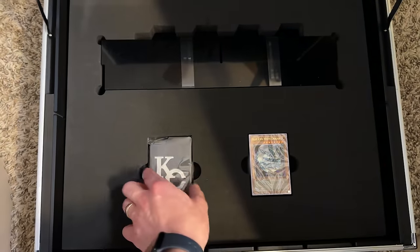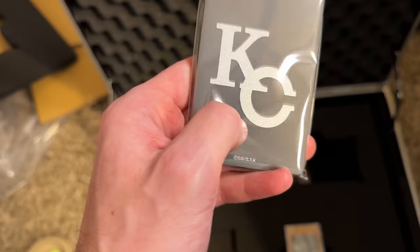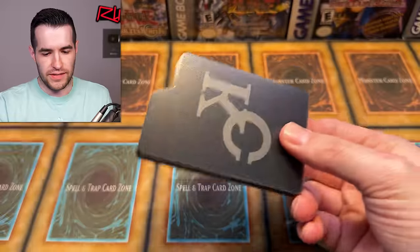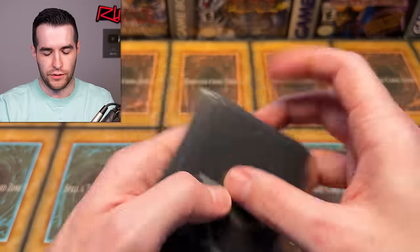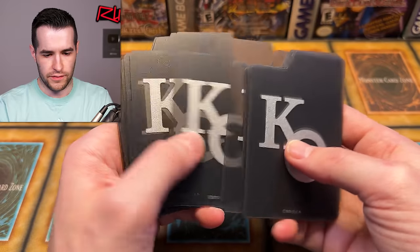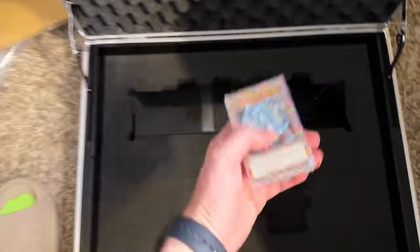Inside you get a little KaibaCorp divider set — it looks like dividers with KaibaCorp on them, kind of fancy, a little shiny. These basically go in between the big dividers for your cards. They look really good with a little shiny action. There are about 14 or 15 of them — that's a random number, I may have miscounted. And then you get your cards, which is, I mean, big time.